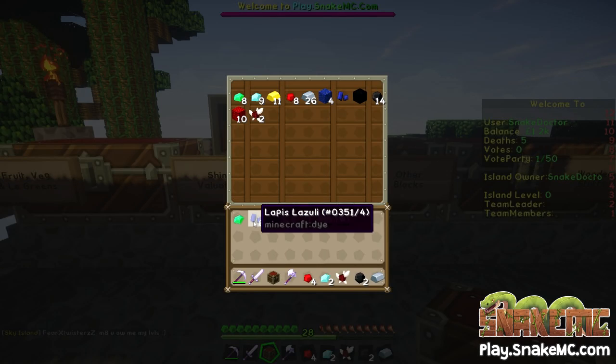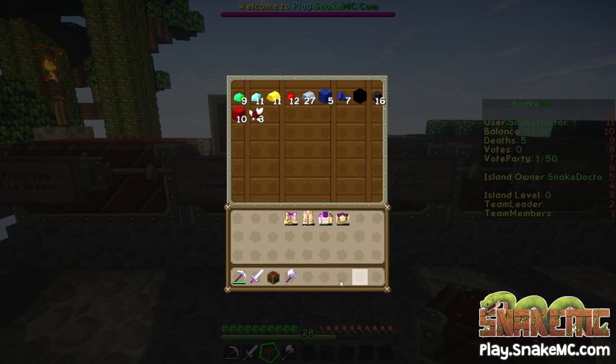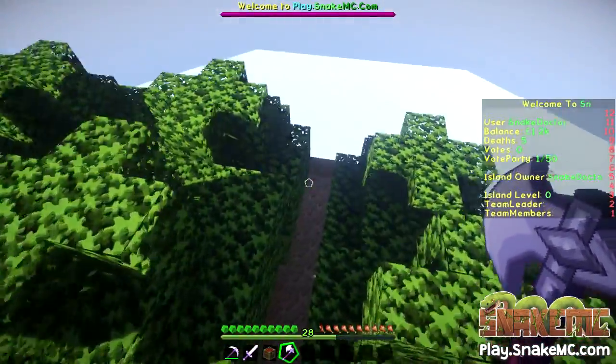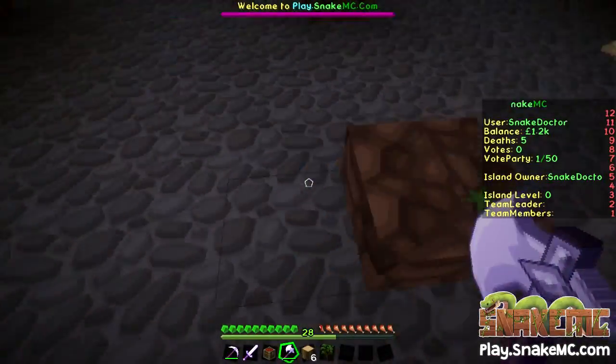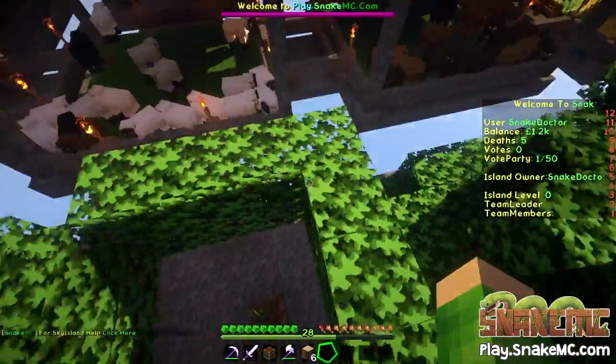Shiny valuables — there we go. So we're going to put the lapis, the emerald, diamonds, redstone, coal all away. We're going to go cut a tree down. Which tree shall we cut? We'll just take one of these — choppy chop. There we go. We'll replant you. Sorted — you should eventually vanish.